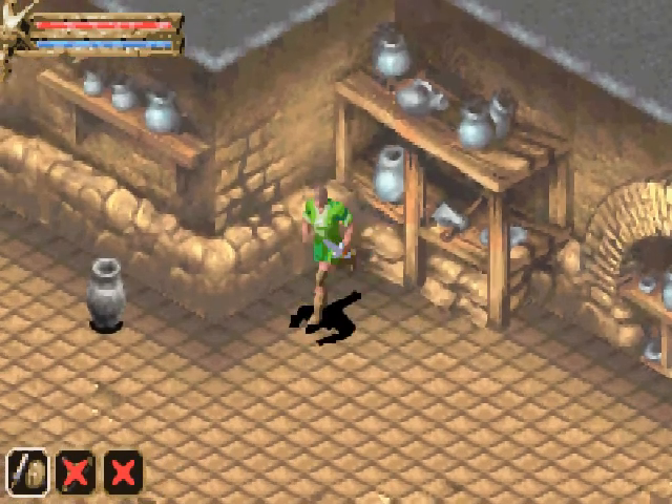I honestly feel like enemies don't miss that often, and it doesn't seem to matter what your armor is — which is kind of BS. Something odd about this game is that enemies can't go through doorways, so I'm going to exploit that mechanic until I get a shield. Items appear to be preset, so you'll always get the same item. Here we got a lesser rejuvenation potion.